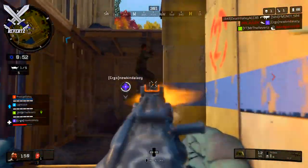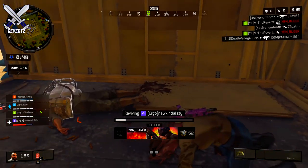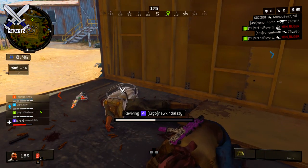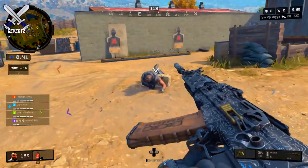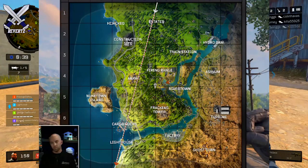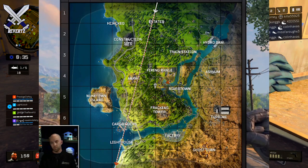This is probably the most excited I've been for an operation in Blackout, mainly because the map design is getting changed up a little bit — not entirely, but it's going to play pretty different. I have on screen the new map layout after Specter's C4 went off to destroy the hydro dam, causing a flood across the entire map.